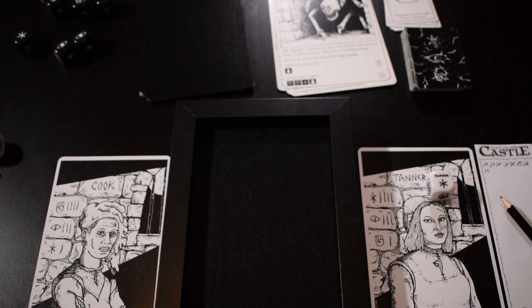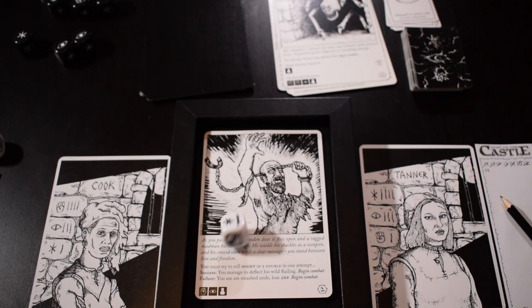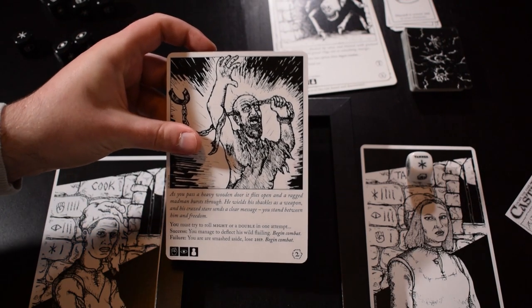Would you like to lead the way this time? Sure — because you're slightly healthier than I am. As you pass a heavy wooden door, it flies open and a ragged madman bursts through. He wields his shackles as a weapon and his crazed stare sends a clear message — you stand between him and freedom. I have to try and roll might or a double in one attempt. I'm not very good at that. If I succeed, I manage to deflect his wild flailing and begin combat — either way we're going to have combat. No double, no might — so I take two damage immediately, lose 2 HP, and begin combat.